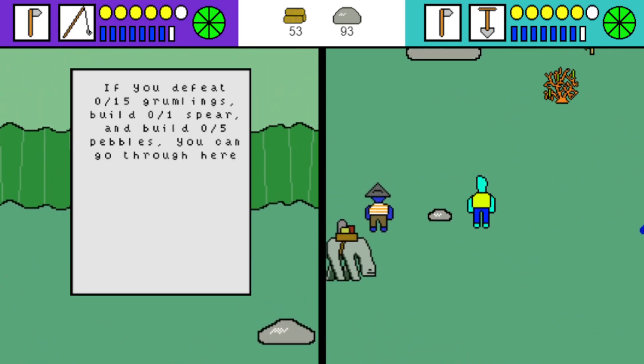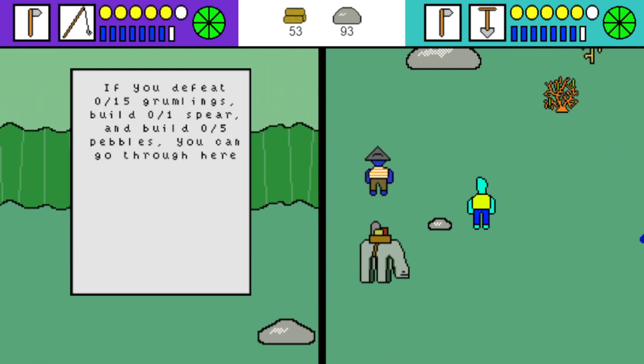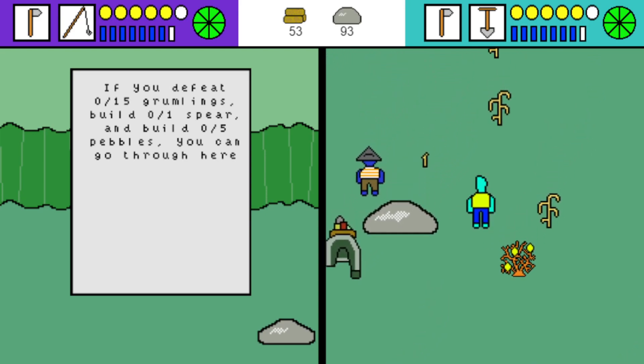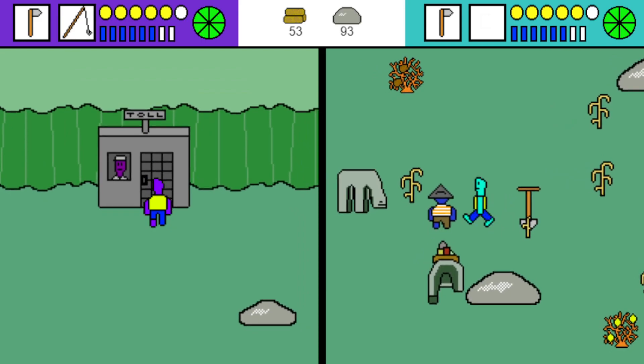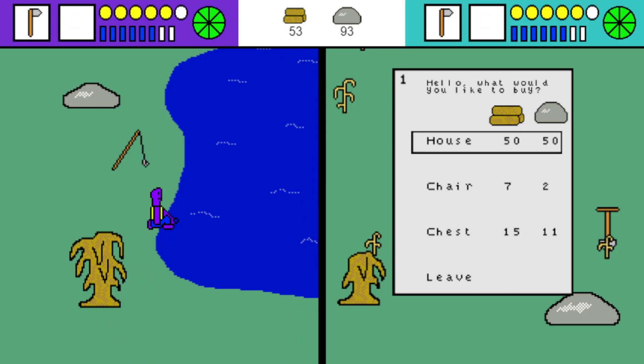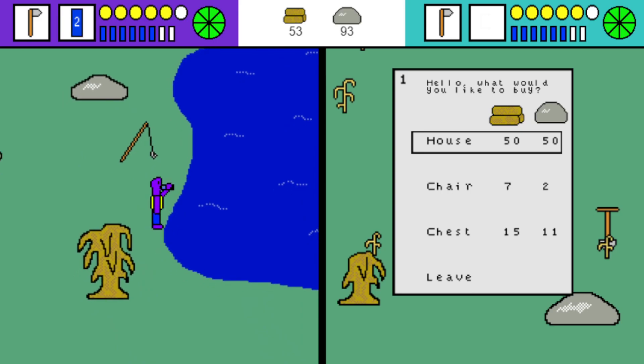I found another toll booth. To go through this one: defeat 15 grumblings, build one spear, and collect five pebbles. That's our mission. I'm going to talk to Bill and buy a house — big purchase.